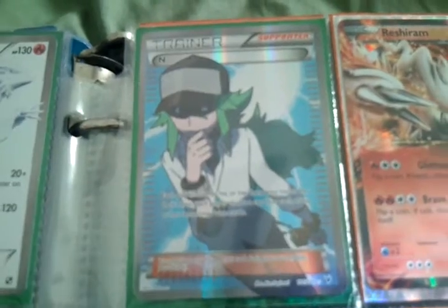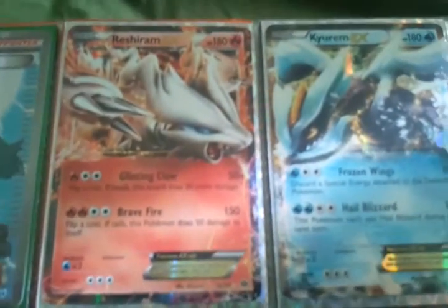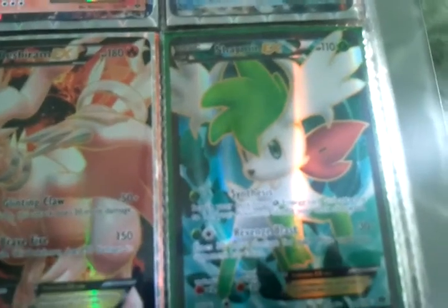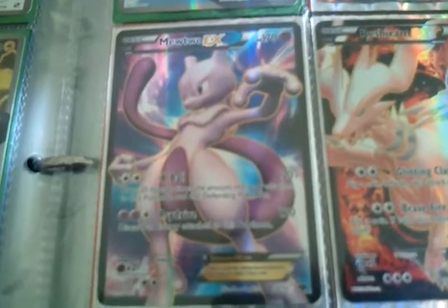Here we have Trainer N doing his best Michael Jackson impersonation. We have Reshiram EX and Kyurem EX full art, and Mewtwo EX. Down here we have Shaymin EX full art, Reshiram EX full art, and Mewtwo EX full art.